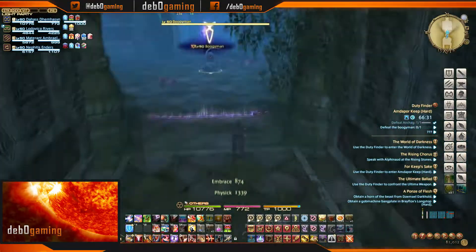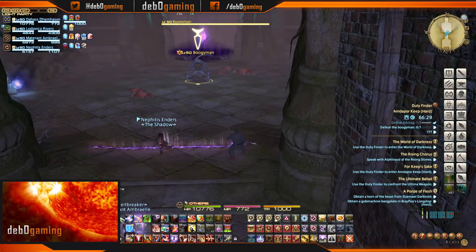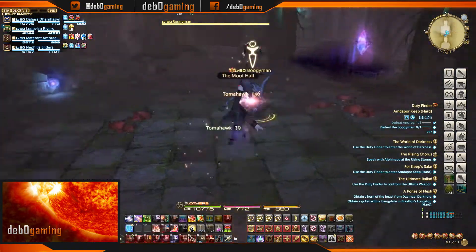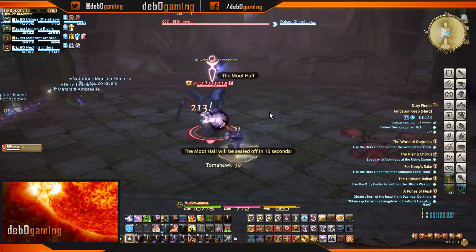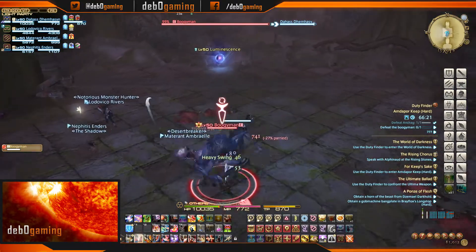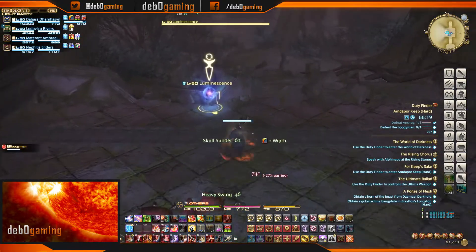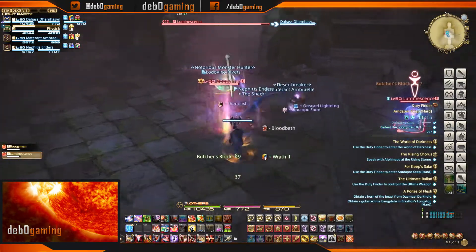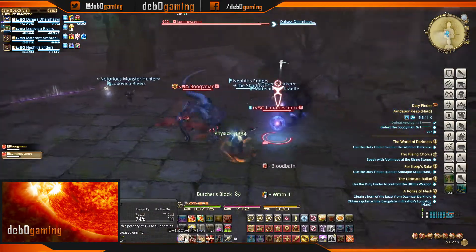The second boss is the Boogeyman. His first two basic abilities are Smite of Gloom and Ripple of Gloom. Smite of Gloom will target a random party member and deal a decent amount of single-target damage. Ripple of Gloom will do the same amount of damage but to everyone in the party.